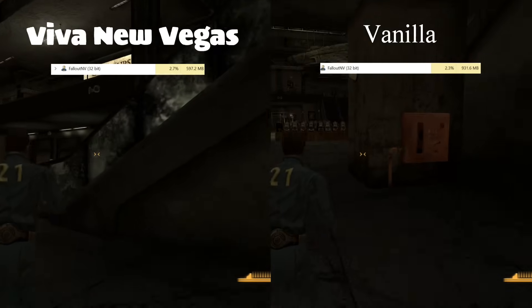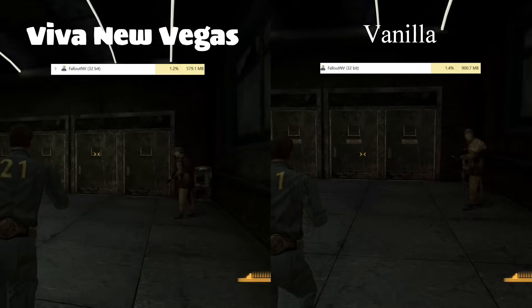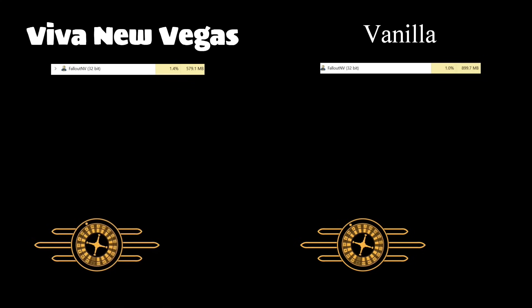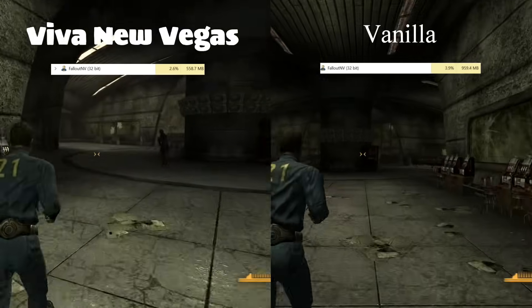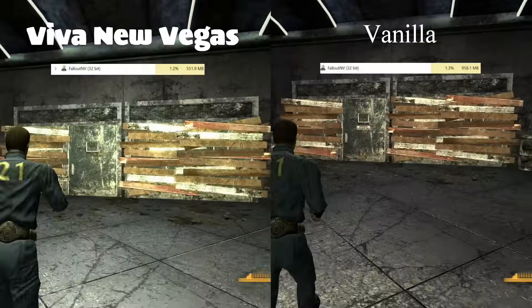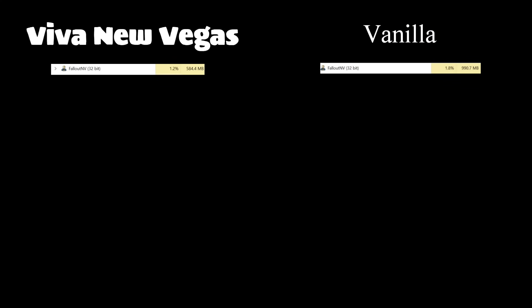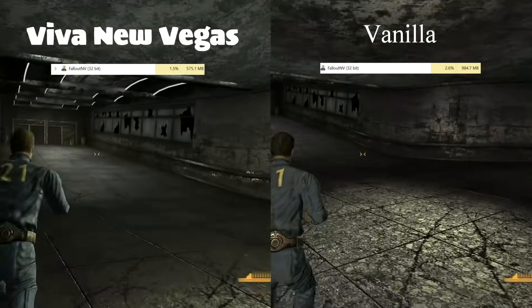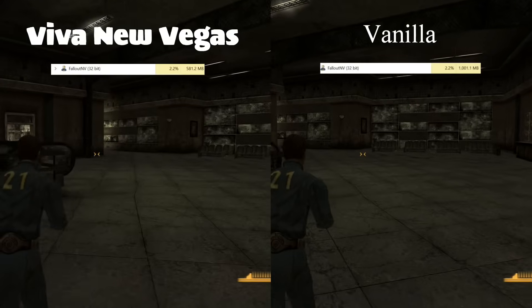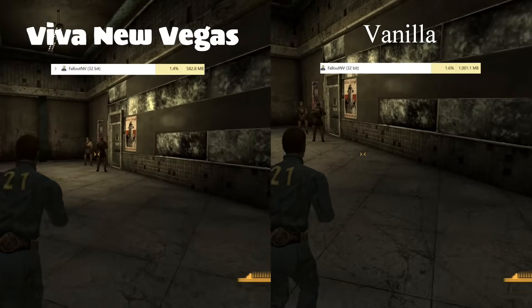I think we're finally going to crest 600 megabytes. Nope, we're not even going to make it to 600 megabytes. Seems there are an awful lot of recovered sound effects from this area that weren't in the vanilla — they would have been in the code but somehow got missed from the final game. I don't recall how this managed to work last time.